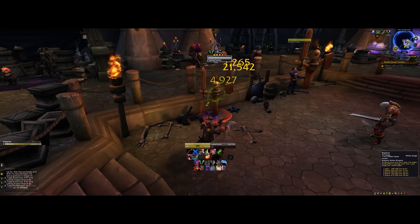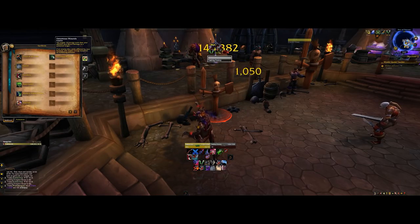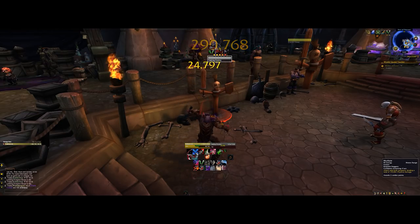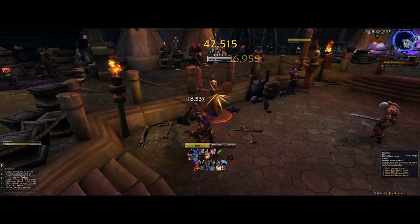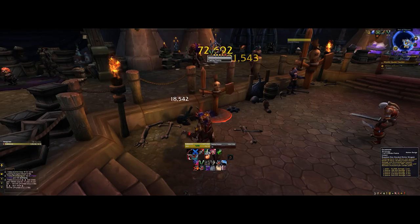We then spend combo points to maintain Rupture, which is a really big, powerful bleed that once again plays into Venomous Wounds. Our main generator is Mutilate at 55 energy, awarding two combo points. As you can see, I have pretty extreme energy regeneration because of Venomous Wounds. Then we have Envenom at 35 energy, one through five combo points, which deals a bunch of instant damage.